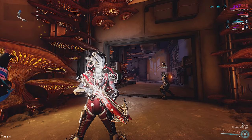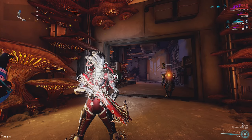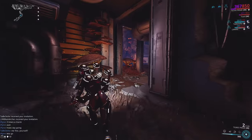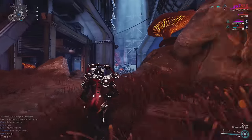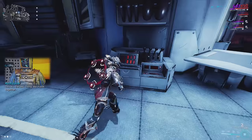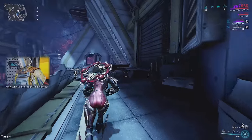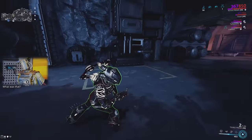The door finally opened — last run we had to Alt F4 because one of our party members disconnected and the door bugged. When you get in here, this is the actual boss fight room. You want to head over to the top left-hand side up on this ledge, and you're going to put a resource — the Diluted Thermia — into the Thermia Condenser.